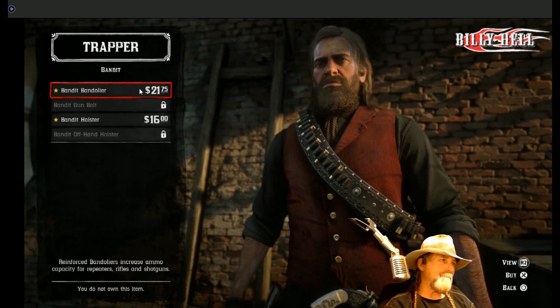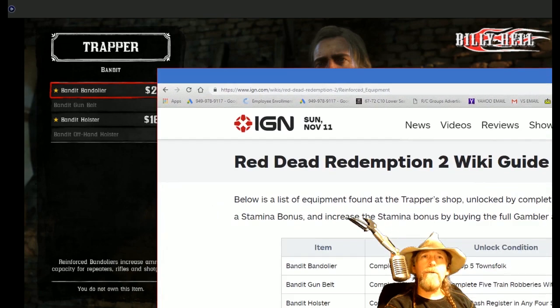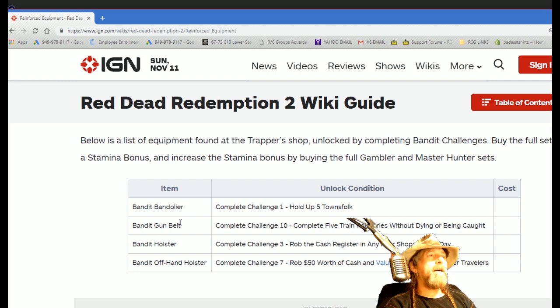Not only is it much cooler looking, it actually upgrades your ability for what you can carry. To get the bandit bandolier you have to complete challenge one: hold up five townsfolk, which is super simple. If you pick ones who don't look like cowboys or wearing pistols, they tend to just give you what you need. I'm looking at the IGN site here so you can see what I see — when you get challenge one that opens up challenge two, three, and four.